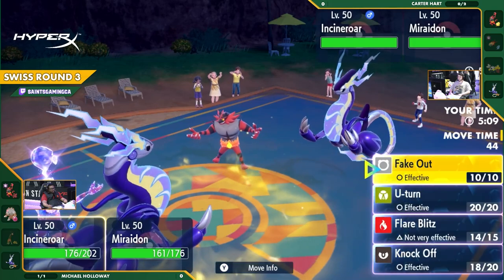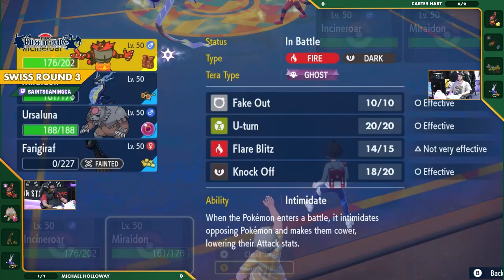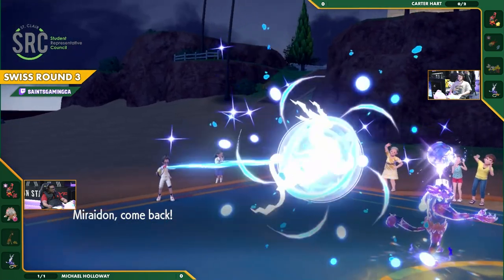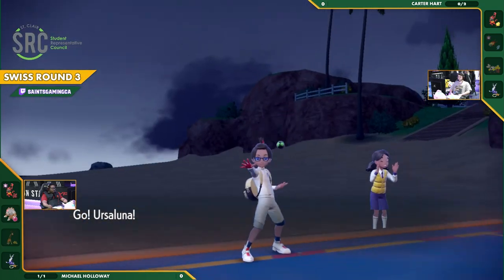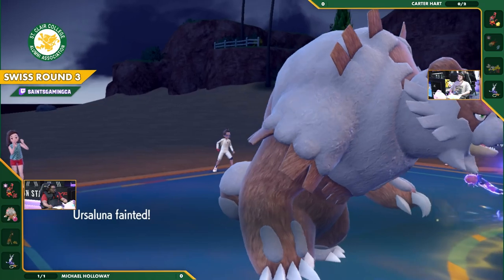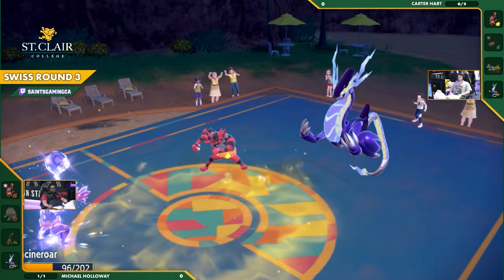I think we're going to see the Parting Shot from Michael, or maybe Knockoff on the Miraidon since it's carrying Choice Specs — he doesn't want it to have that extra damage. This is going to be messy because Carter's going to be tempted to go for Draco Meteor. Actually, it doesn't have Draco Meteor — it's Draco Pulse. So it is immediately going to wipe out the Ursaluna. Huge value there, taking care of what would have been a threat to Incineroar as well.